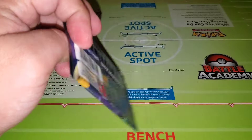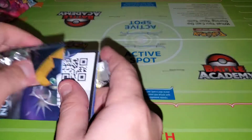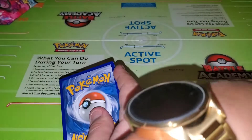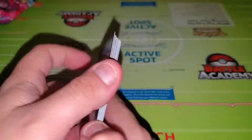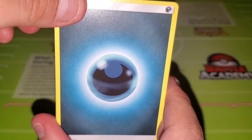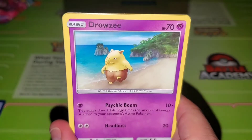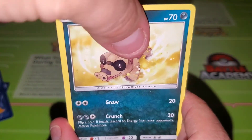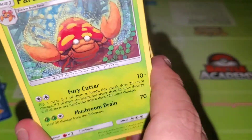Now let's open the Sun & Moon pack. We got a gray back — nope, wait, a green back — so let's check this out. One, two, three, four. We got a dark energy, Boldore, Switch, Alolan Raichu, Drowzee, Crabrawler, Alolan Meowth, Sandile, Pikipek, a reverse holo Pinsir, and Parasect. Not a big hit but that's okay.